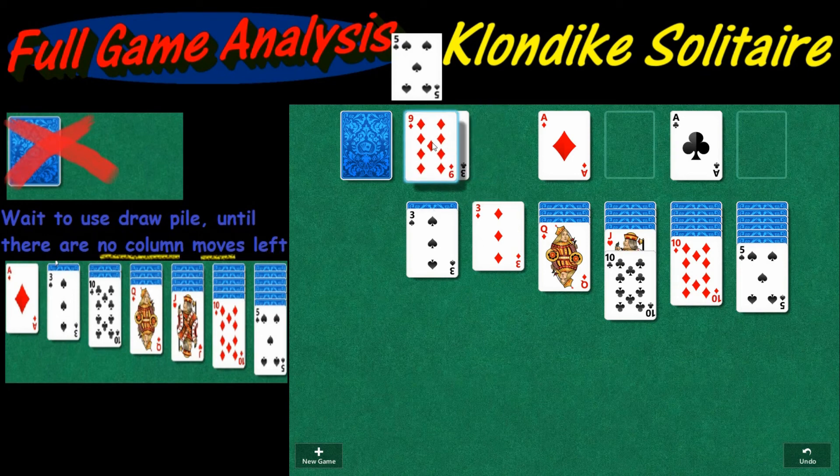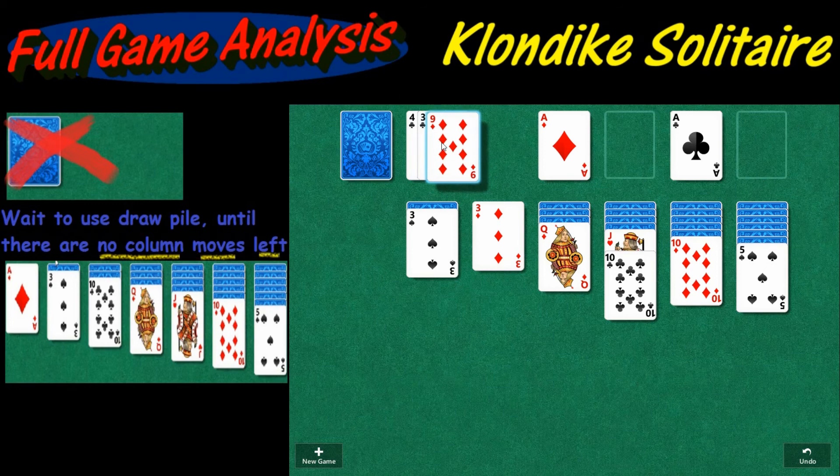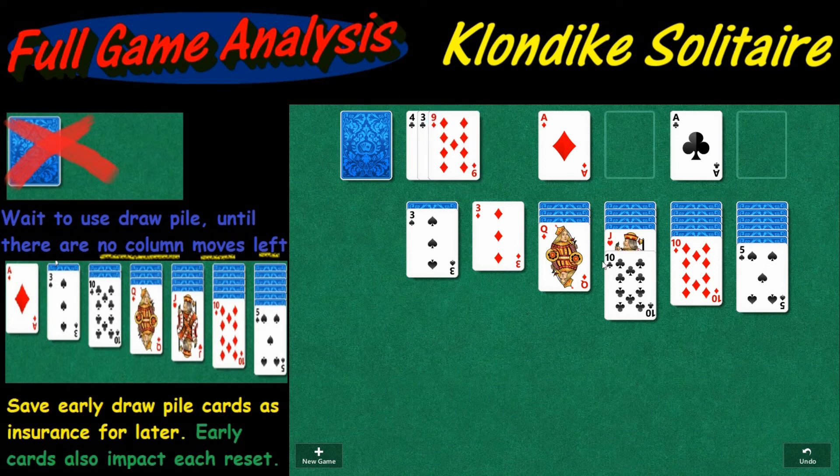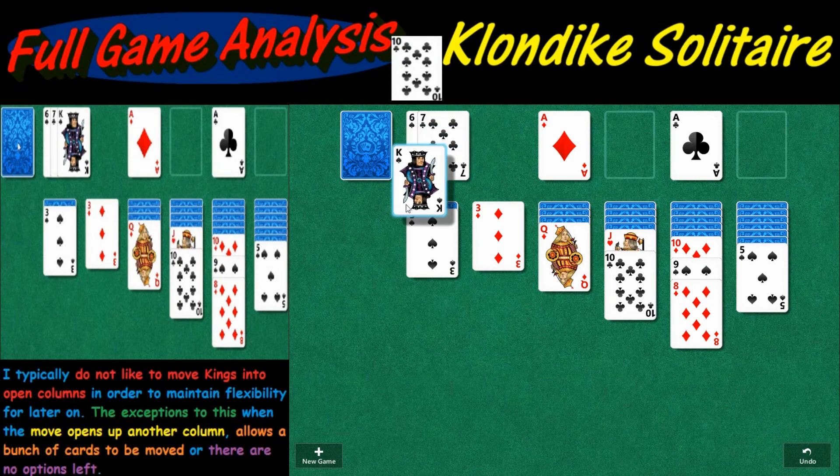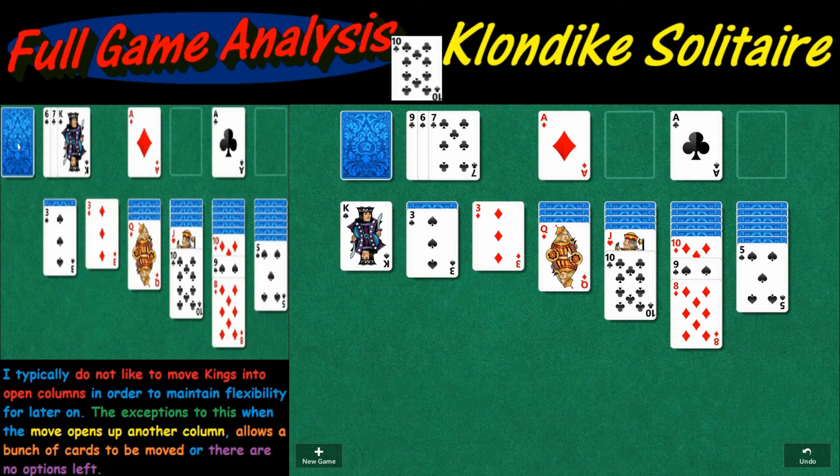I'd like to save this card right here for insurance for later, so we're going to hold off on that one. We'll see what else we've got. May have to use it. We'll play this one and we'll play the next one right there. There are a lot of options here.